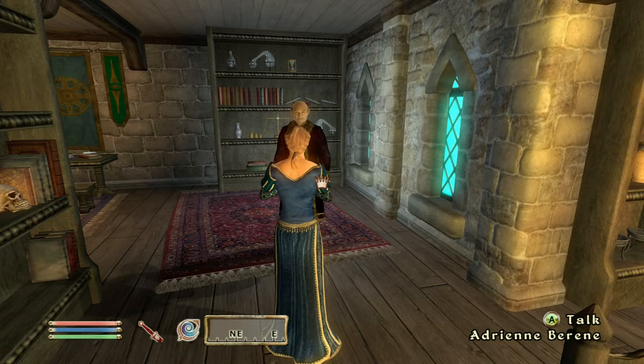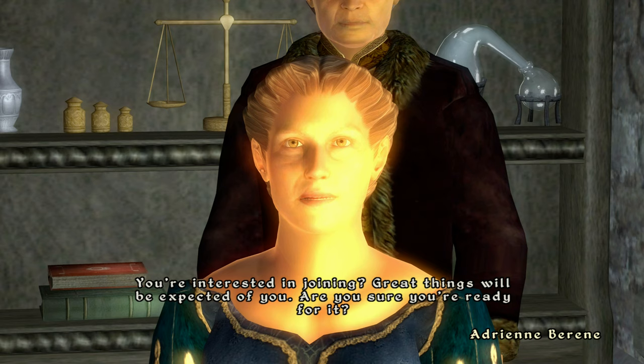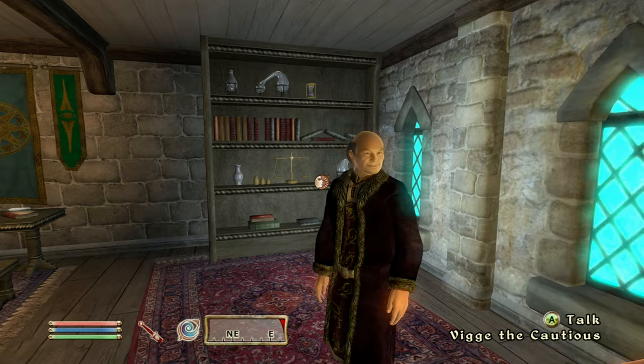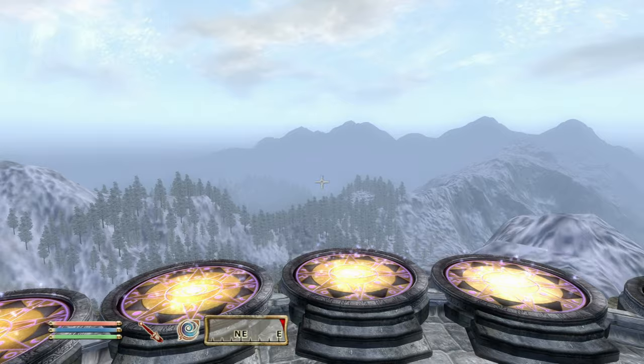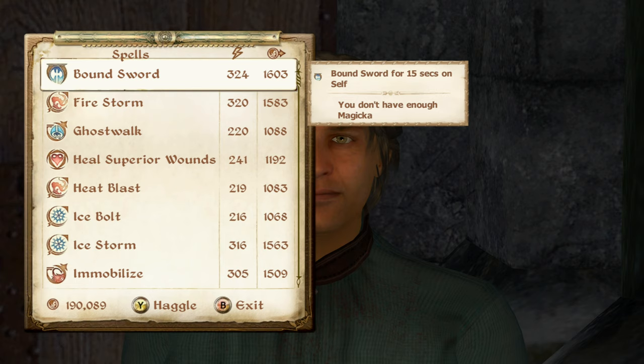At Skingrad, talk to this girl and get Open Lock, then talk to this guy to get Corrode Armor, Weakness to Shock, and Weakness to Frost. You can also talk to any person at any Mages Guild — the head of the area — and ask about recommendations, they'll make you an Associate. Then every single thing in every Mages Guild can be picked up and not counted as stolen, and sold. This guy also has the Storm Atronaut, which is the strongest conjuration spell.